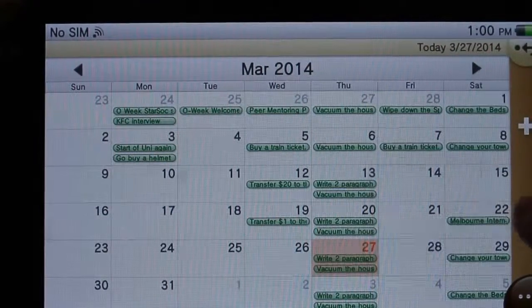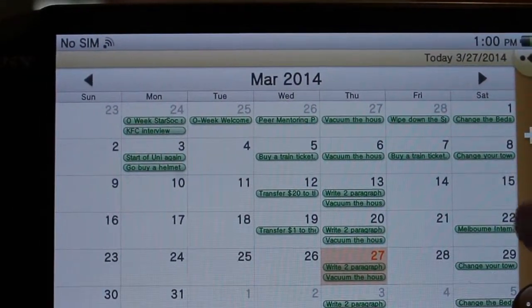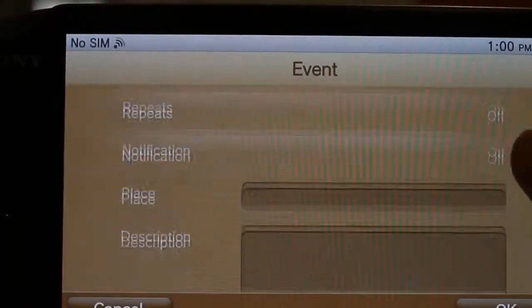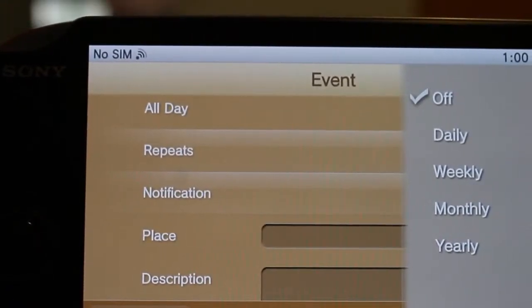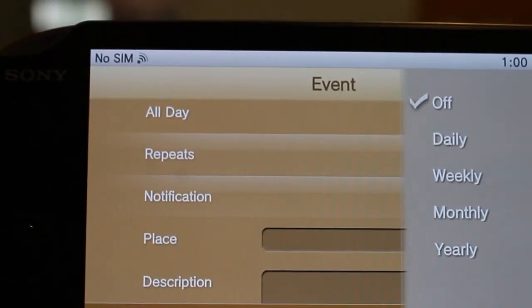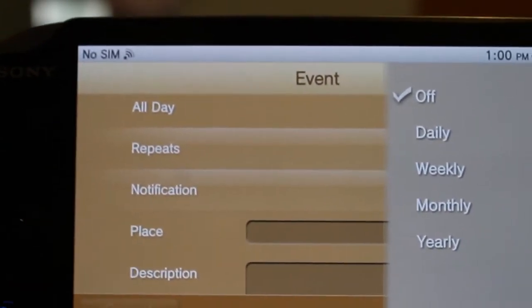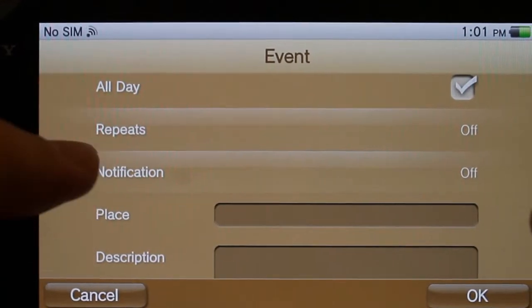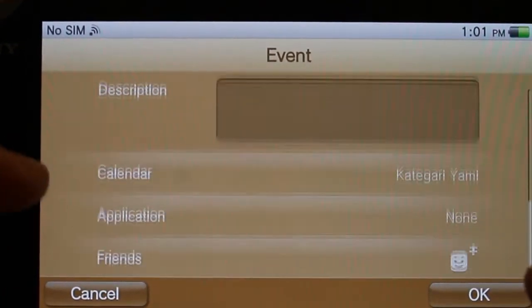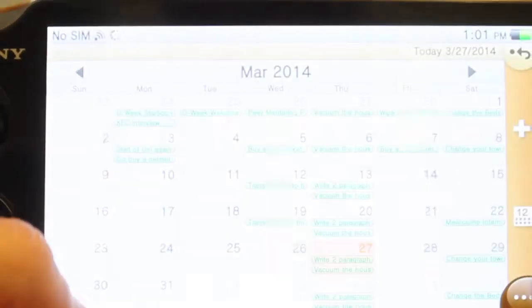For the most part, recurring events on your Google Calendar that recur in ways you can't make on your Vita will still work. For example, you can't make something repeat every fortnight on your Vita, but if you put it on Google or insert an event on your desktop that repeats every two weeks, it will still show up every two weeks on the Vita. You just can't create it on the Vita, which is a little bit unfortunate. Otherwise, you can also add friends and all of that.